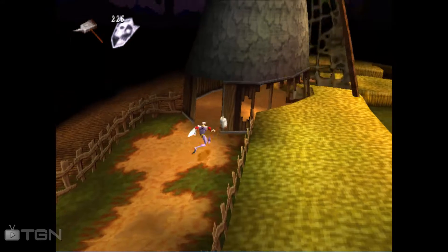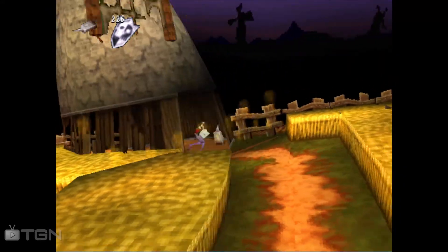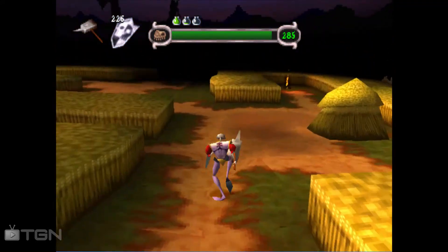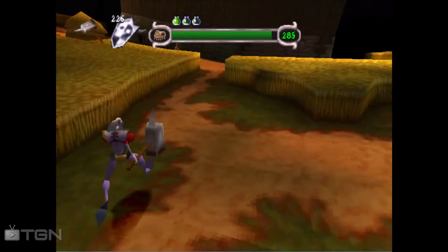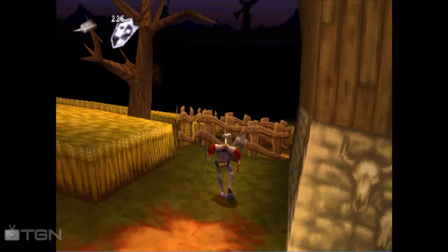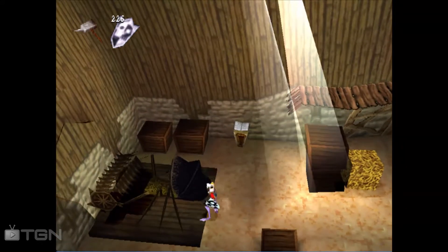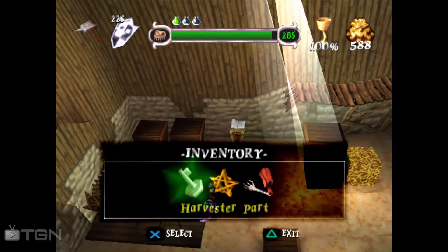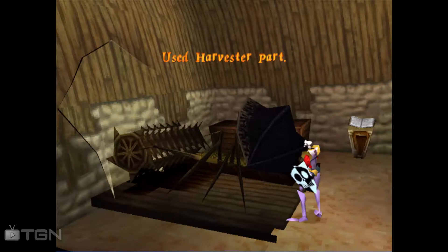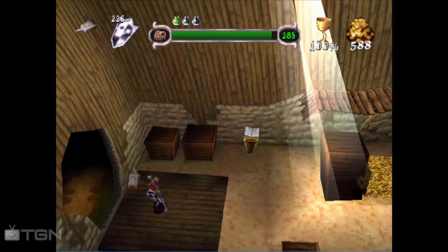Now we just gotta get back to it. Easy peasy. I keep getting caught on the door and I just don't understand. Now we have this — so we can go up here, go into our inventory, and be all like — boom! Harvester part. And then it goes... and away she goes!